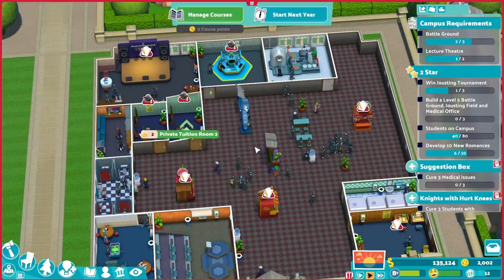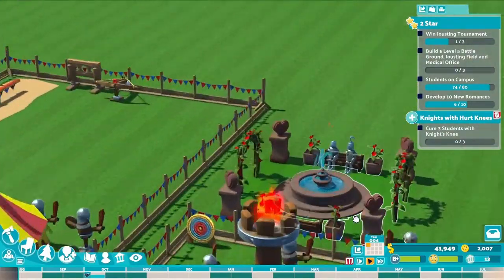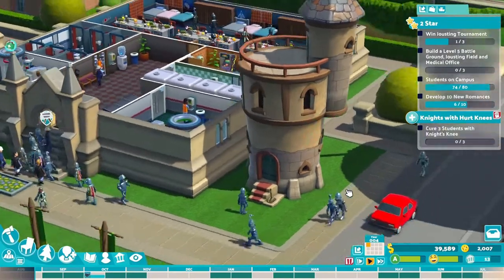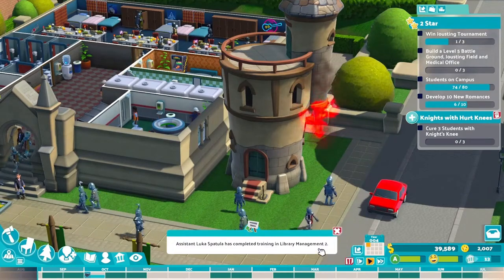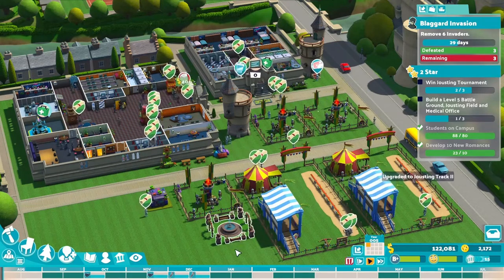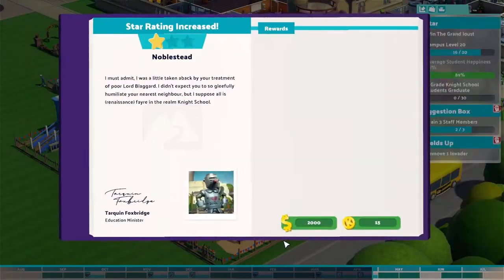I can fit a second private tuition room and another lecture theater. This year we are entering the comfortable phase of this playthrough as we are making a sweet amount of money. We can focus on watching romances develop on campus. Dragon Tower has been unlocked by research — it's quite an interesting building. A dragon obviously lives here and its favorite activity is to spitfire. Soon we come to our fifth year. We have enough students on campus to take off a two-star requirement, and when we have enough money all that is left is to do the right thing at the right time. This year we win the jousting tournament for the third time, meaning we are now a two-star campus.